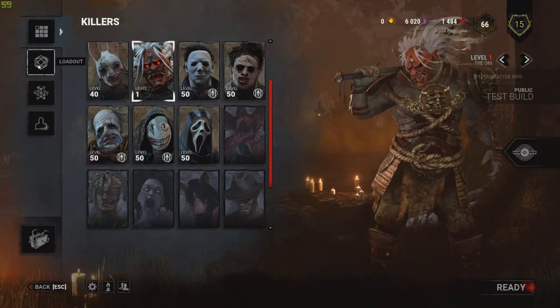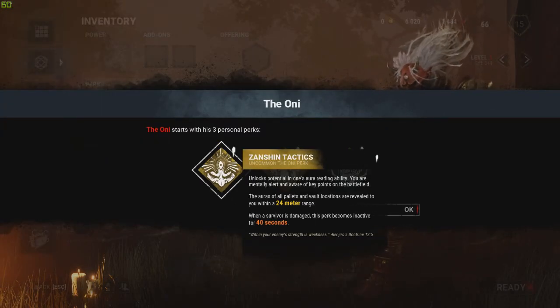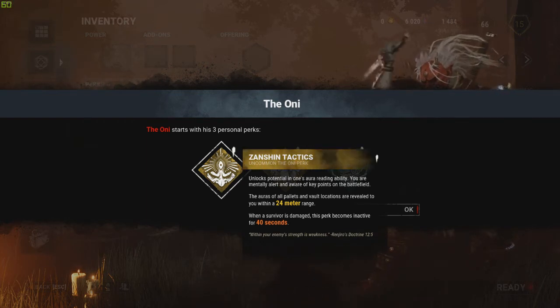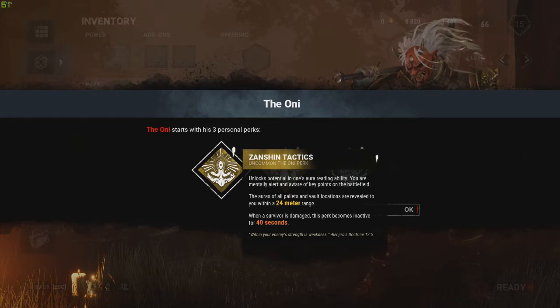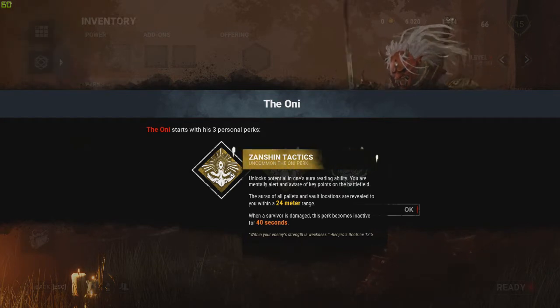So what we're going to be doing is we're going to be looking at the teachable perks. We have the Zan Shin Tactics. It pools the potentials into a reading ability — you are mentally alerted and aware of key points on the battlefield. The auras of all of the pallets and the vault locations are revealed within a 24 meter range. When a survivor is damaged, this perk becomes inactive for 40 seconds.